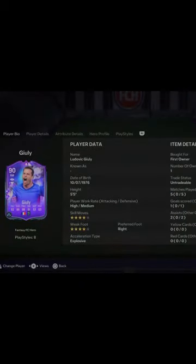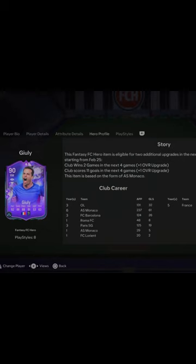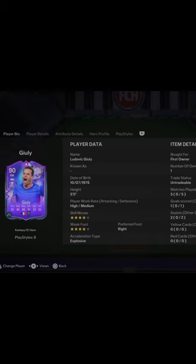This is Julie, by the way — what a card. He's really good and really cheap as well, costs around 100k to get him. He has potential for upgrades too. I think Monaco already won one game, so if they win the next one he gets a 91, and if they keep scoring goals he'll go to a 92. Yeah, this card is really good — I recommend him.